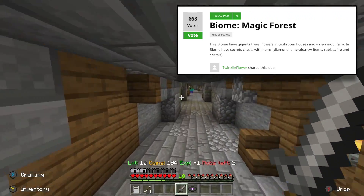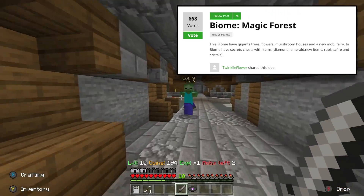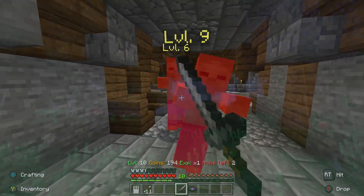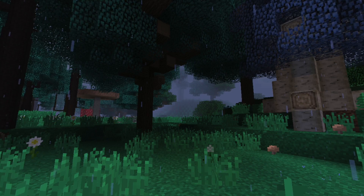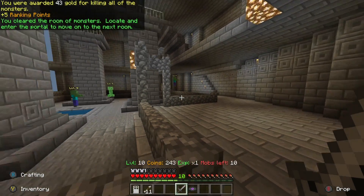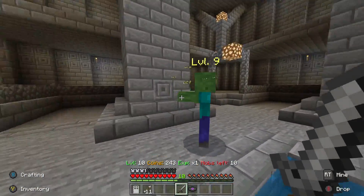For those unfamiliar with the review process, the more recognition an idea gets, the more likely it is to catch the attention of the developers. The Magic Forest biome features gigantic trees, flowers, mushroom houses, and a new mob called the Fairy. In this biome, there are secret chests with items such as diamonds, emeralds, and new items like rubies, sapphire, and crystals. It is under review, so there's a good chance we could see this come in the 1.15 or 1.16 update.